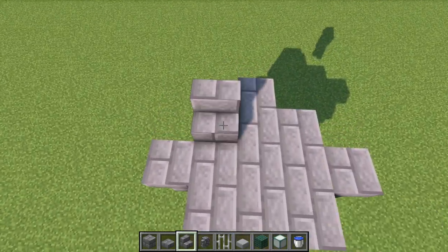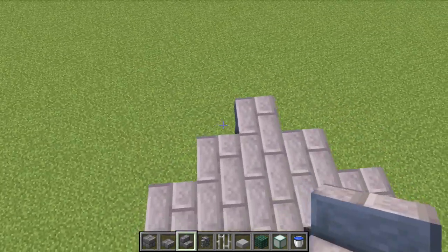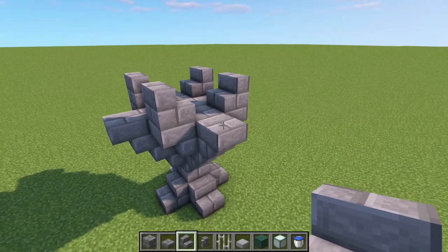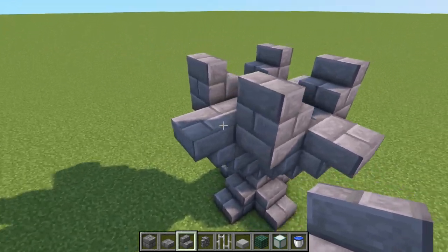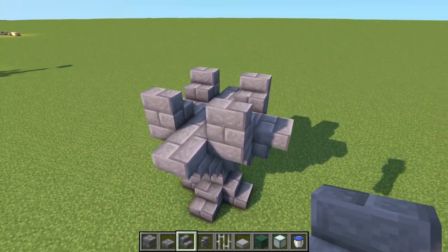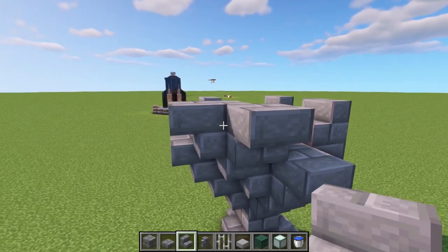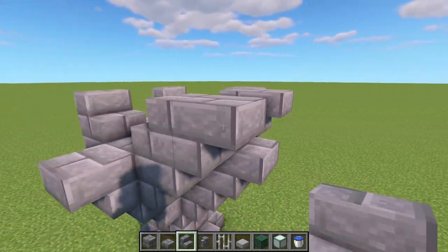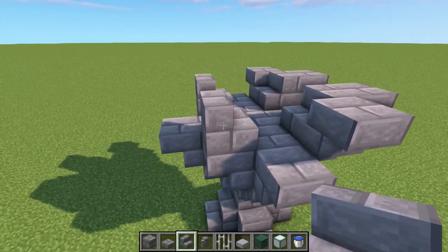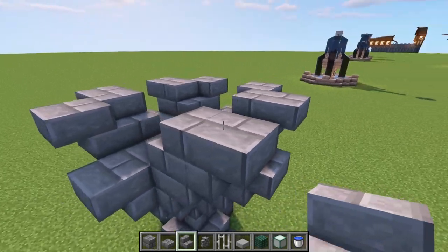Place two normal stairs on top of those upside-down stairs facing outwards, and repeat on all four sides. For the corners, put an upside-down stair on the side of the stair and then one more on the back of that stair, also upside-down, going all the way around.